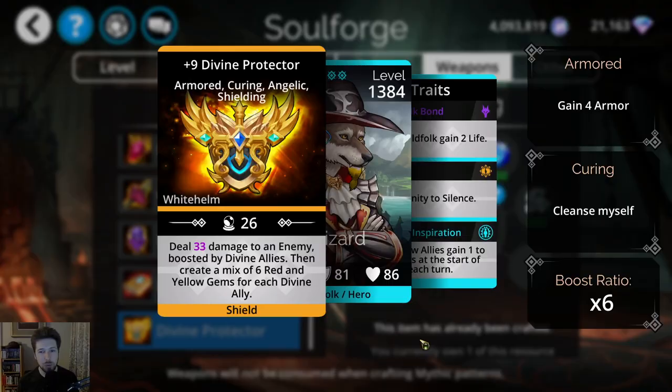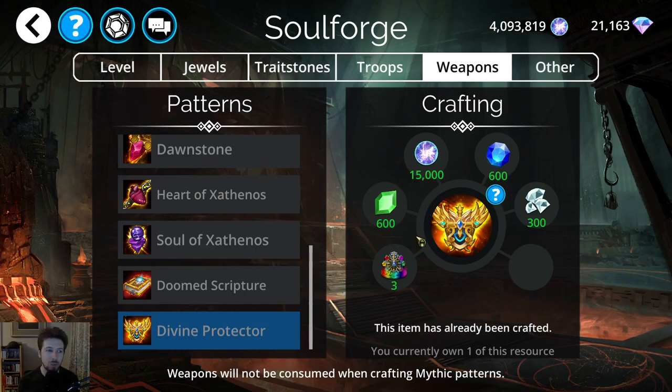A couple of weeks ago we had Trickster Shot, which is absolutely one of the best weapons in the game — probably in the top ten weapons. Trickster Shot is definitely in that top ten.